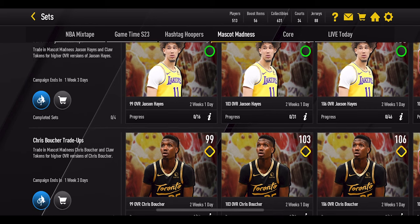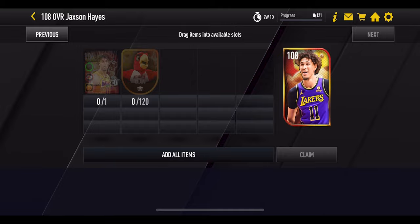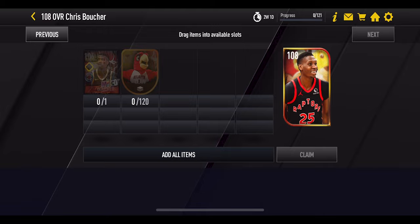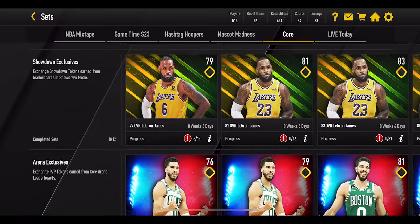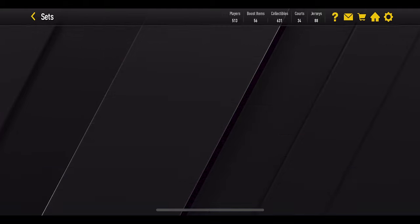For upgrading Jackson Hayes and Chris Boucher, the first set takes the 93 overall version plus 15 claw tokens to reach 99 overall. Getting to 103 requires another 30 claw tokens, 45 tokens to reach 106, and 120 tokens to reach 108 overall. The process is identical for both players. A useful trick: if you pull a 99 overall player from the core trade-up sets, you can skip the first set entirely, saving yourself 15 tokens — which matters since tokens are limited.